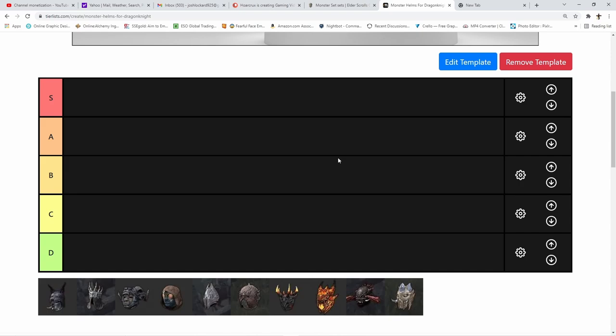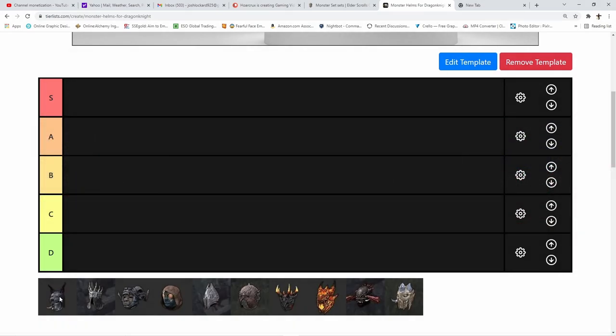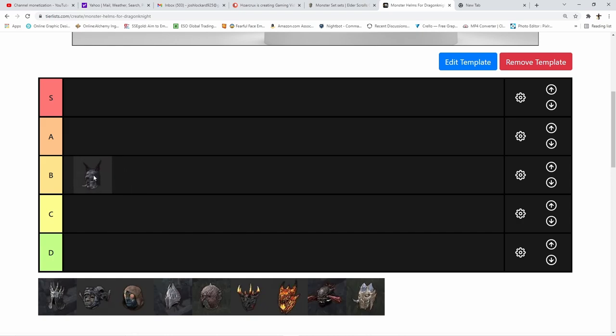The first set is Balorgs. The one-piece gives you weapon and spell damage, and the two-piece: when you use an ability you gain weapon and spell damage equal to the amount of ultimate consumed, and physical and spell penetration equal to 23 times the amount consumed. This really bolsters your DoT damage substantially. The buff duration is insanely long. On the DK, it helps offset our innate lack of burst capability — super good for 1vX, but falls short in group play, so I'm placing Balorgs in B tier for now.